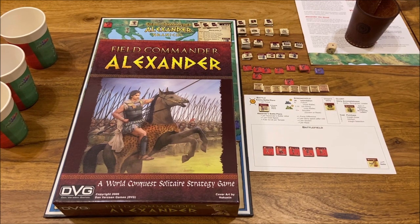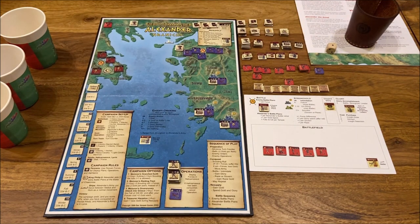Hello everybody, my name is Michael. I'm running the Board Games Chronicle blog. Today I would like to invite you to Field Commander Alexander, the first game in a series from DVG Games regarding the Field Commanders. We also have Field Commander Rommel and Field Commander Napoleon. Today I will be playing the first scenario in this game: Granicus. This is a solitary game with four scenarios from the legendary Alexander the Great campaign: Granicus, Issus, Tyre, and Gaugamela.